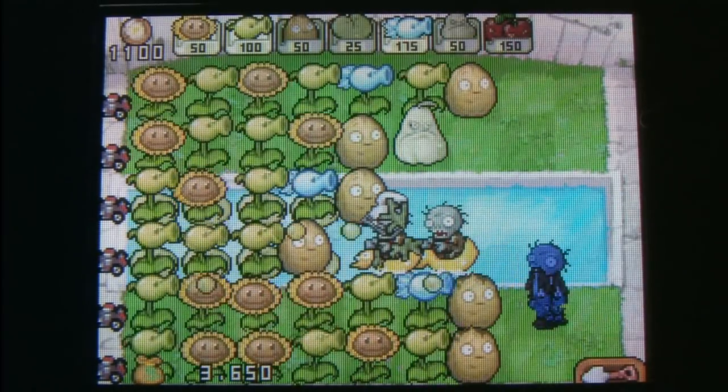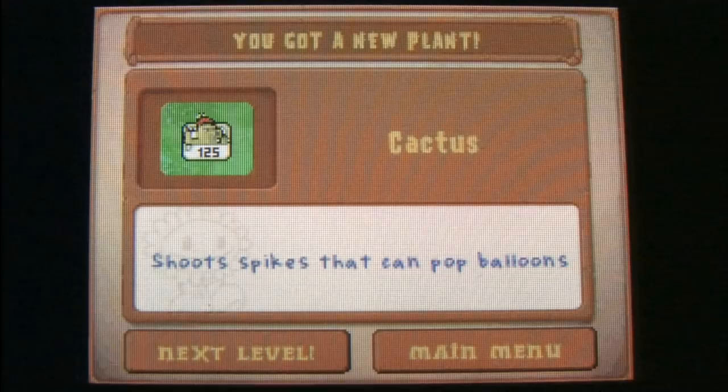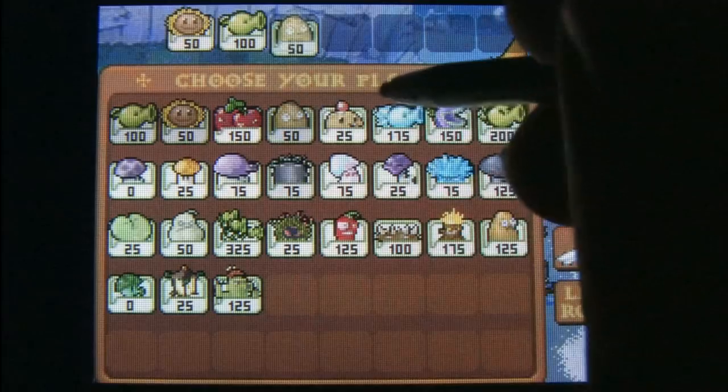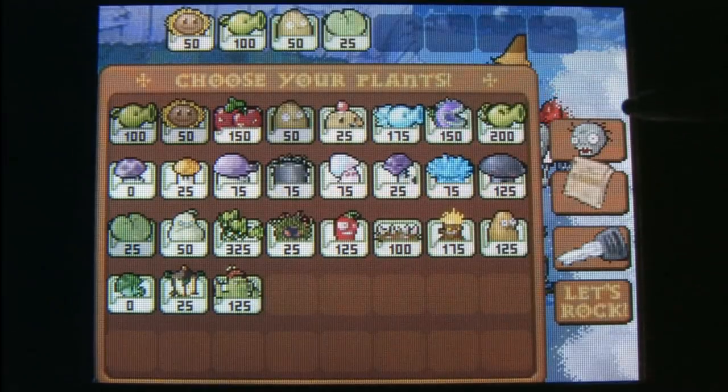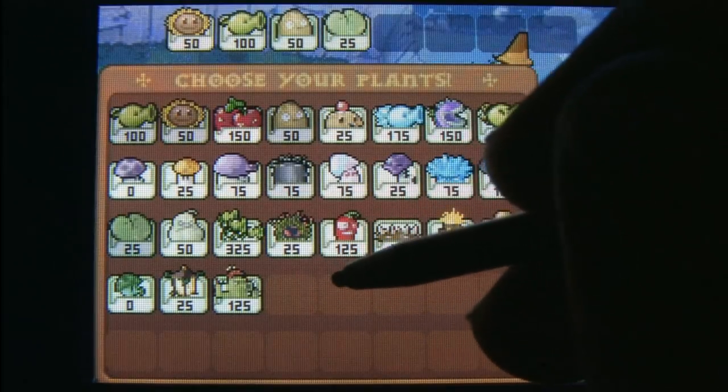Later in the game it becomes tricky as you have to leverage building sunflowers against building your weapons and defense — that's where the strategy comes in and that's why it's fun. Once the zombies start attacking you underwater and becoming airborne, things get tricky, and outfitting yourself correctly with the right weapons prior to each engagement is critical.